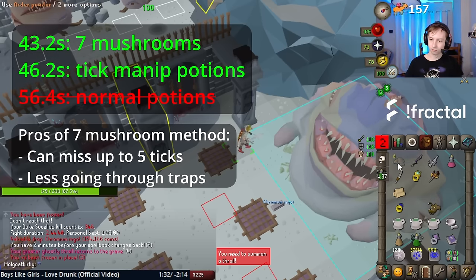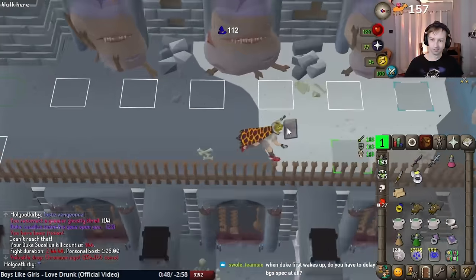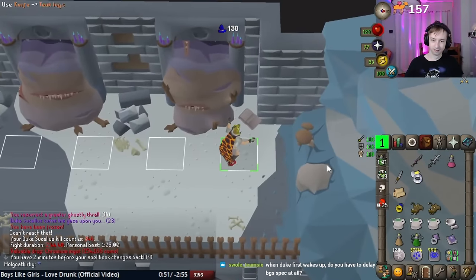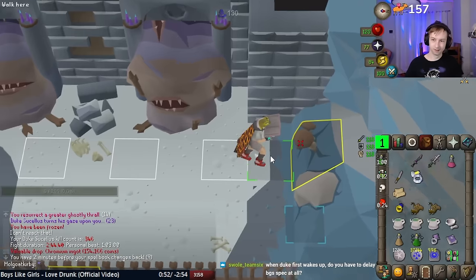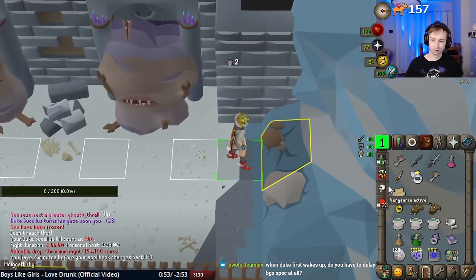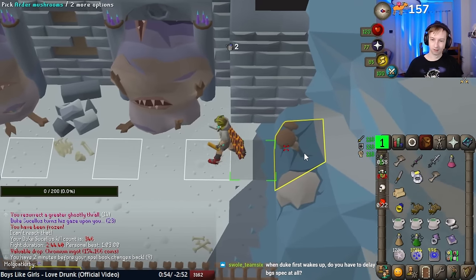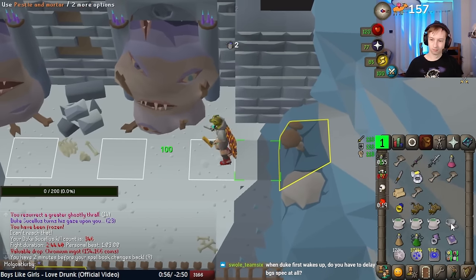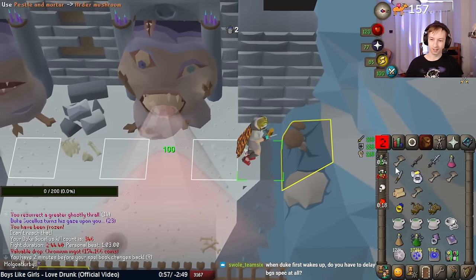Whichever method you choose, here's the process. First, you start by standing here, and then use a knife on a tick log and then click to move all on the same tick. Then click on the mushroom to pick a mushroom. Note, you can also just click directly on the mushroom or your click to move after the knife log. I used shift right click with the Object Marker plugin so I can see when the mushroom spawns.